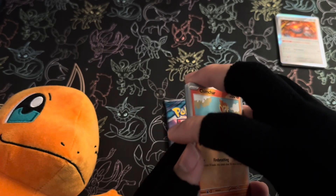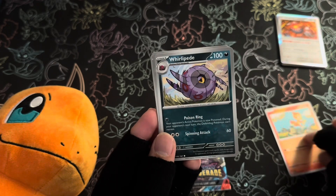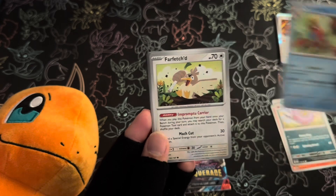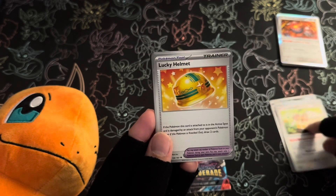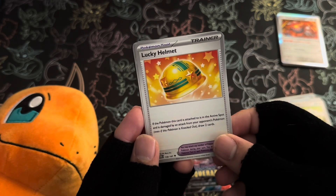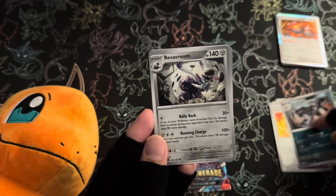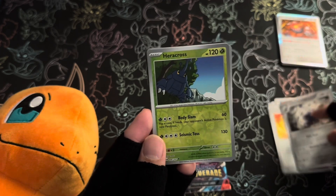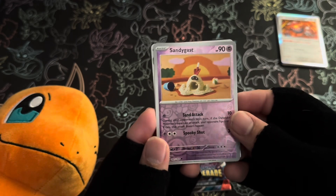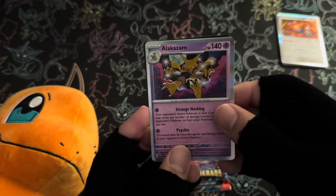Okay, so first up it looks like we have a Chinchar — just adjusting the cards there. And then we have a Whirly Pete. Cool. And then a Crawdaunt under a waterfall, and a Farfetch'd — very nice. And then we've got a Lucky Helmet, this looks pretty useful. This may work very well with Tinkaton. Then we have a Mighty Yina. Then a Revavroom. And a Reverse Holo Heracross — nice. And a Reverse Holo Sandy Gas — that's cool too. Then finally an Alakazam Non-EX Holo — very cool.